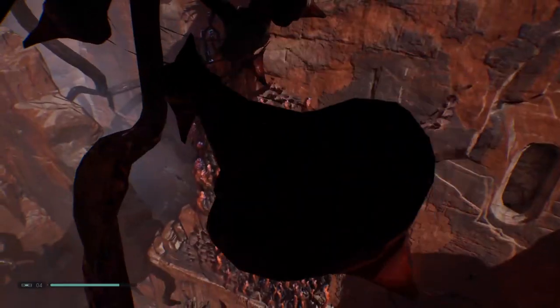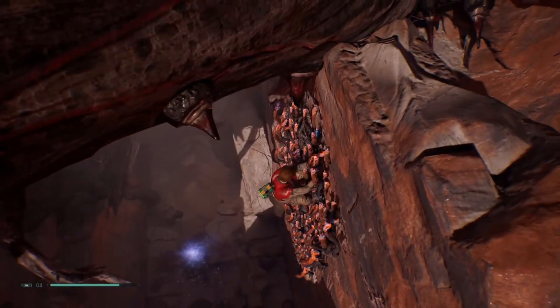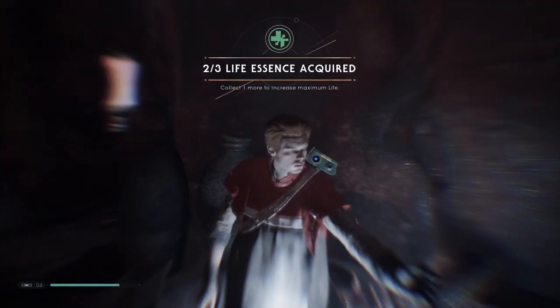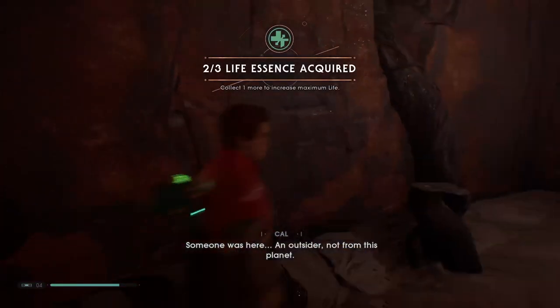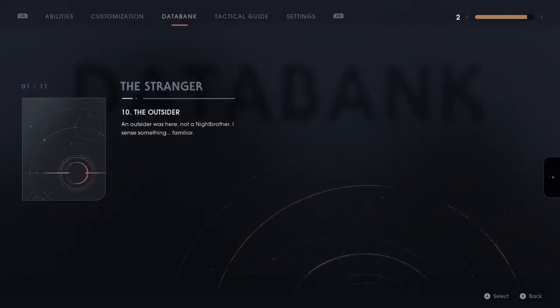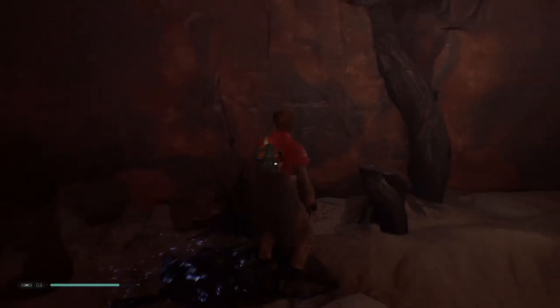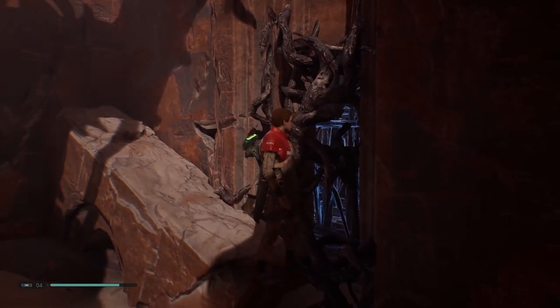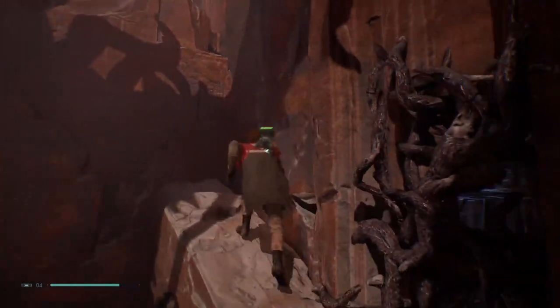This feels sketch. Where are we actually going? Drop off. What have we got here? Sensing the echo that the Force powers have left for me. It's a life essence. An outsider, not from this planet — Eno Cordova. An outsider was here. Not a Night Brother. I sense something familiar, almost like someone I've only experienced through the logs he left behind. It's the cage — I see what's going on here.